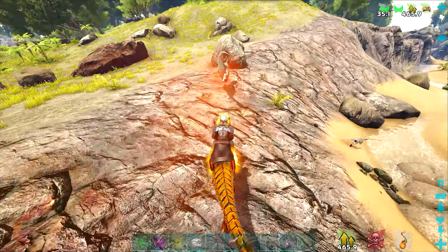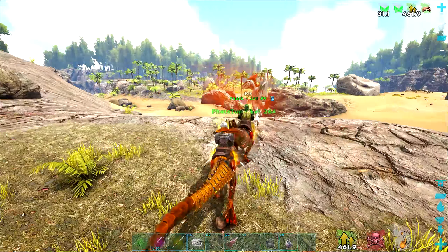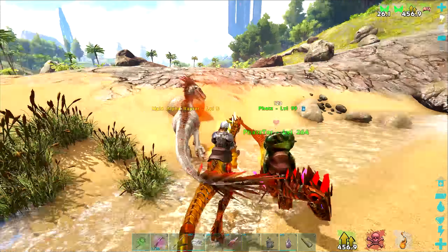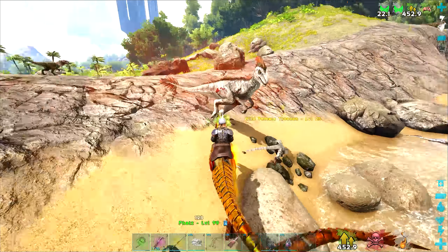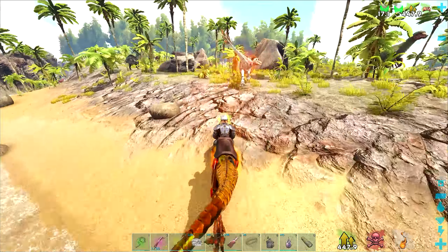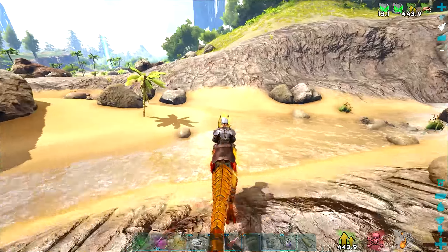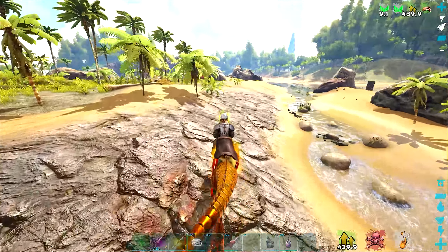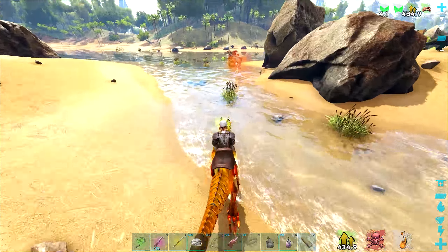Get it down to half then we'll bounce. It's almost dead. I'm going to pin it. Look at it, it's bloody - a couple of hits and it's gone. There's a normal raptor - that's not good, run. We don't want that normal raptor near us because it'll pin us off during the alpha fight. Finish the alpha first.